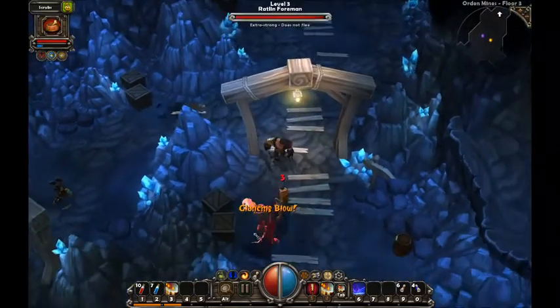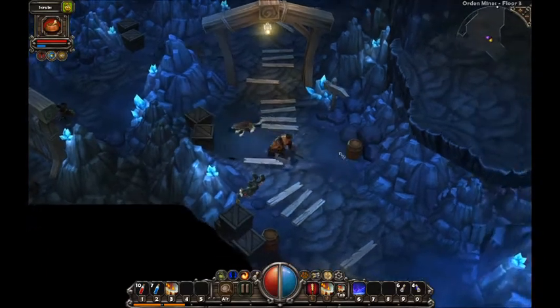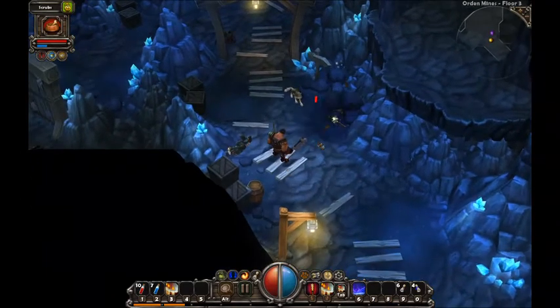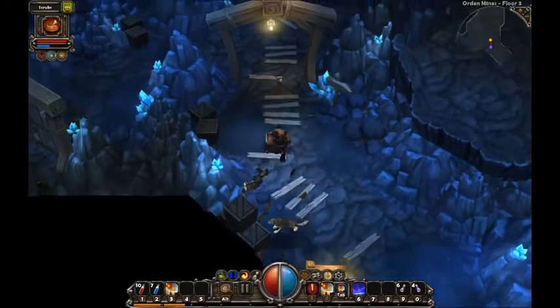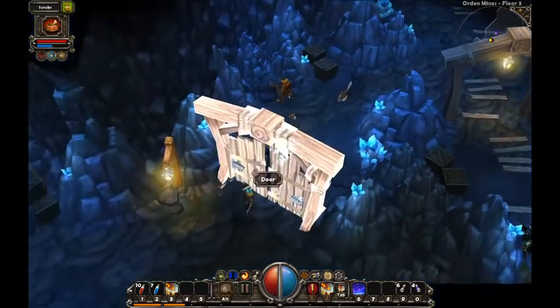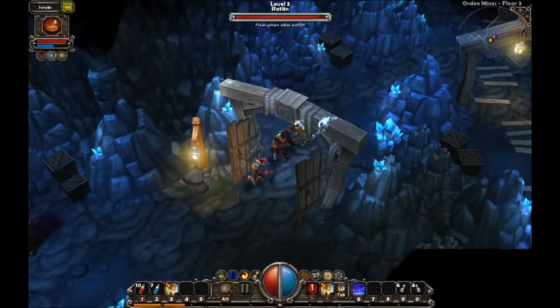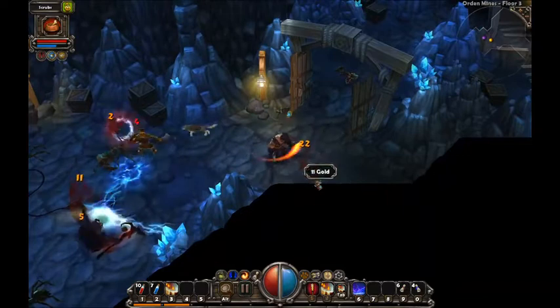We're going to swing back around here. We got a Rattlin with a big old hammer - Rattlin Foreman, very nice. Another enemy down. Smash some of these barrels. We sprung a trap there, but that's okay. Let's go back here and check this door. Let's go ahead and open this up - smashy smashy. And a couple more guys to smash.